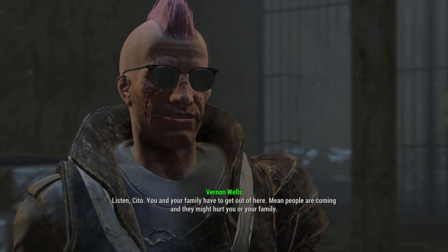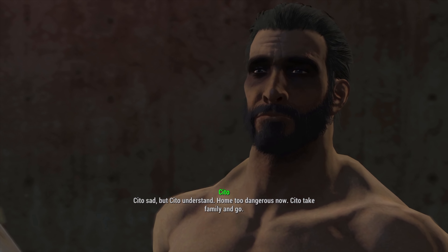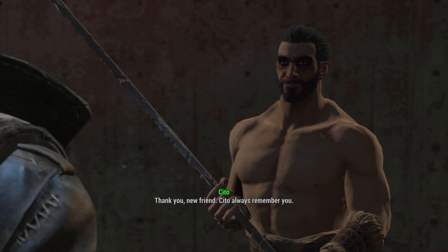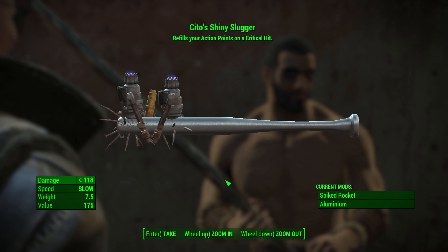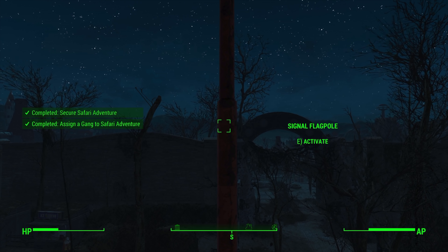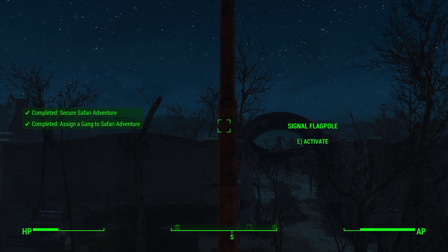We speak to Cito and manipulate him into leaving; he understands but gives us a wonderful new toy — Cito's Shiny Slugger, a rocket-powered baseball bat that refills action points on a critical hit, which is amazing. We assign the Pack raider gang to the hideout as they seem like they'd enjoy this area. That's two locations down, three more to go.